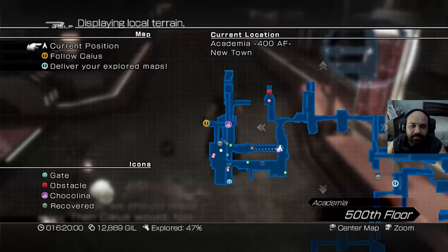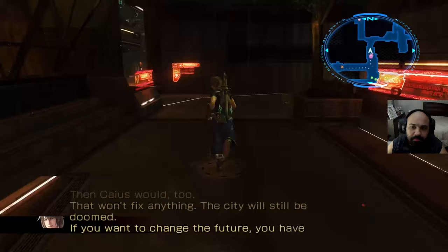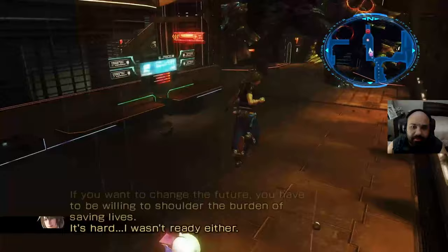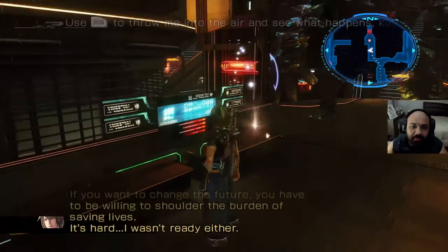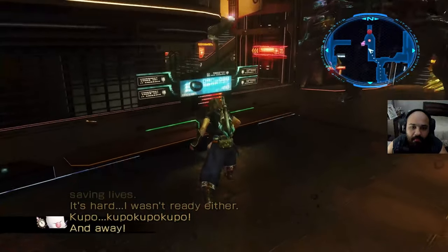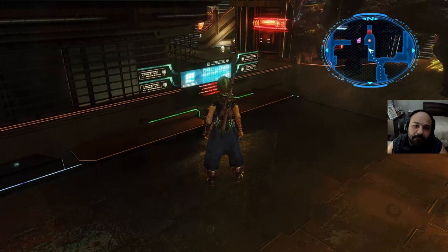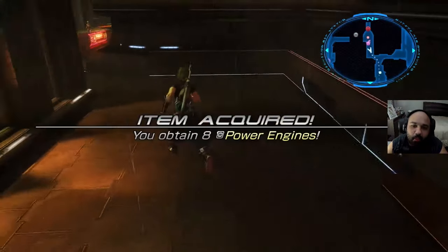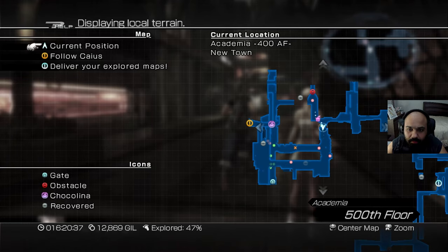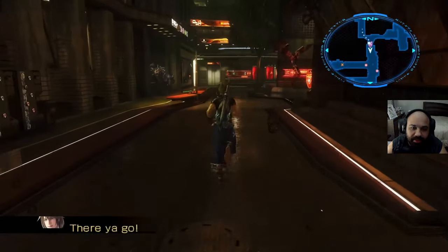Then Caius would too, that won't fix anything. The city would still be doomed. If you want to change the future, you have to be willing to shed the burden of saving lives. Oh nope, cannot go there. I do want to try something though. Alright, that being said, let's go ahead and go to Caius over here.